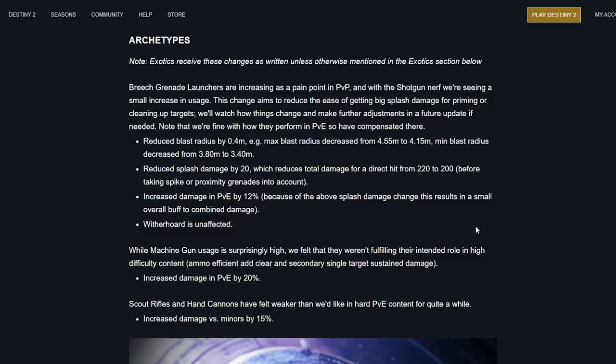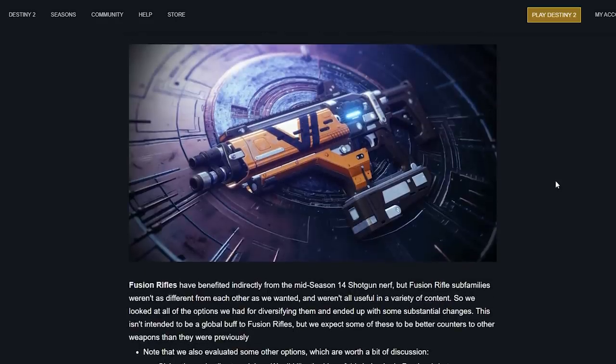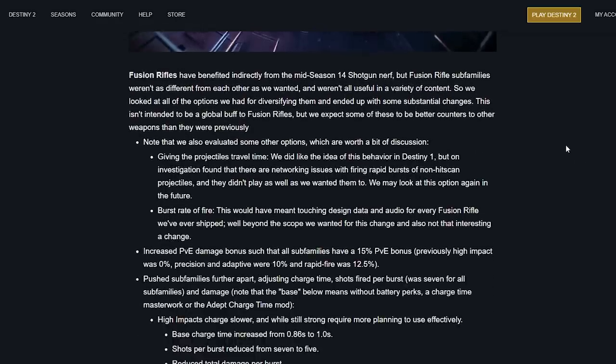Xenophage is not listed as an exception, so maybe that just got even better. Scout rifles and hand cannons have felt weaker than we'd like in PvE content for quite a while — damage versus minors increased by 15%. That means probably more one-hit kills and not leaving enemies alive with under 15% health.